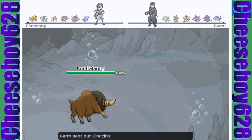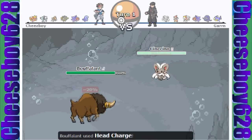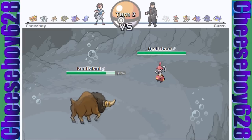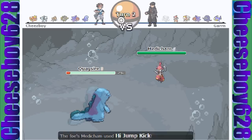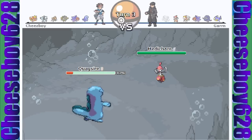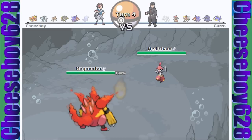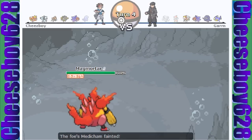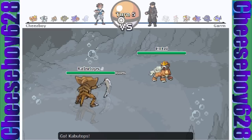I started with Bufalant since it's ridiculously bulky and it can take on just about anything. The Cinccino misses the Tail Slap unfortunately, but I don't think it mattered too much. I'm able to straight up KO that Cinccino. Now Medicham comes in and I'm like, oh shoot, maybe Quagsire can take a hit. Nope — that Physically Defensive Quagsire barely lives and then it dies on the next hit. That was a key play right there.